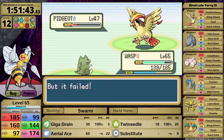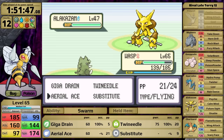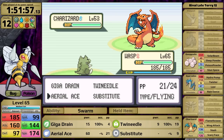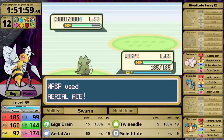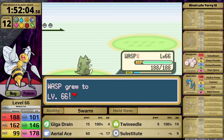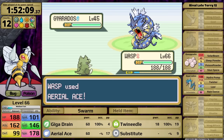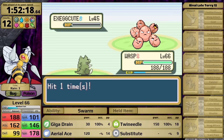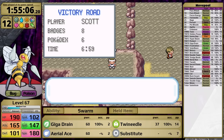Charizard just spams Scary Face three times in a row, allowing me to knock it out for free. Then he sends in Gyarados, but my Substitute blocks its Intimidate. Aerial Ace is doing about a third, my Substitute tanks its Hydro Pump, and then it sets up Rain Dance before being knocked out. All that remains is Exegcute, and Twin Needle easily one-shots. After that fight, I wasn't sure if I had gotten lucky or if there was some AI quirk causing the opponent to spam status moves. Luckily, there is a lot of documentation on how the Generation 3 AI works online — I take no credit for compiling this document; it was done to aid players with Emerald Kaizo runs.